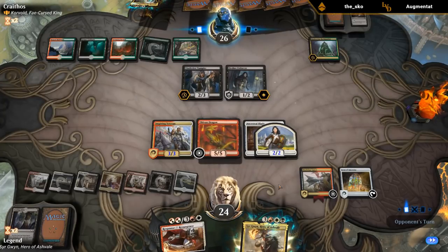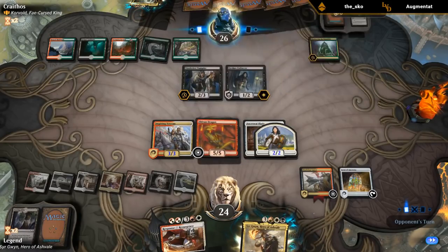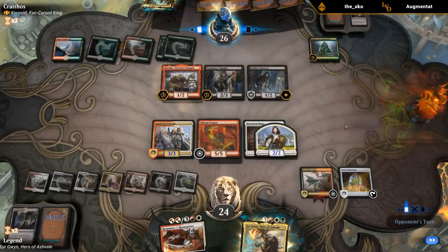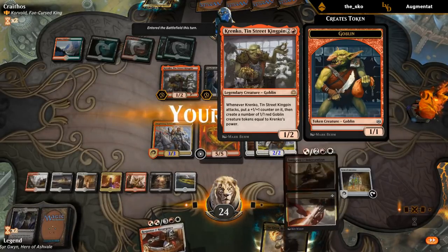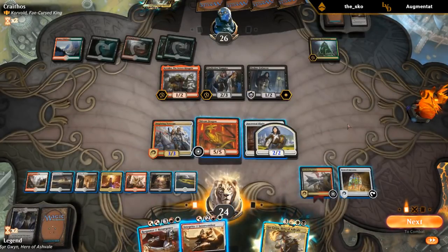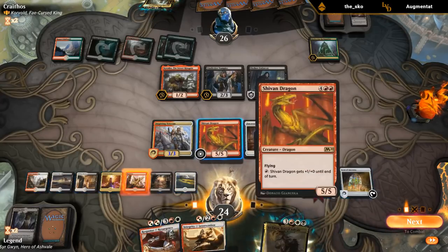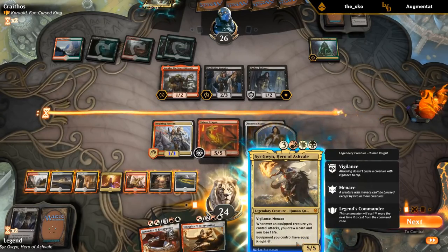Our opponent is sacrificing the Caves, getting further from replaying Korvold — it costs two additional mana each time it goes back to the command zone, so now it's costing them seven instead of five. Kranko could be scary — a cool new animation. I can play Sir Gwyn and move the blade to the dragon, attack, and draw a card. I'll try that.